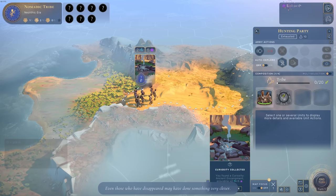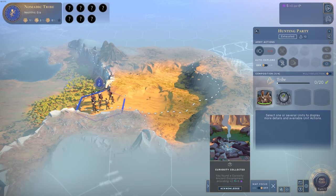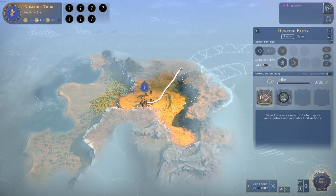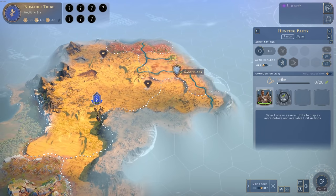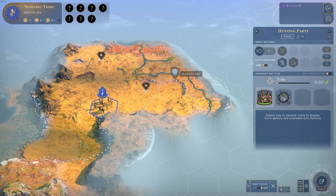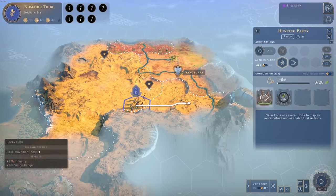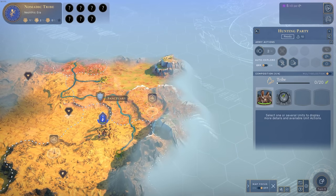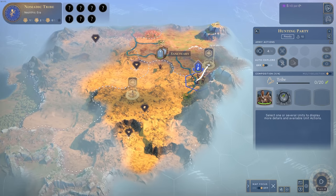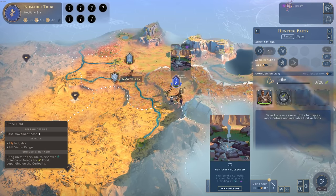Even the first science point reveals an ancient encampment we found. Our goal is to find a good spot for our first settlement and do that pretty quickly. Checking this area — it looks like an arid region. There is a sanctuary here, and porcelain two times, which gives me some stability and money. It looks like a beautiful handcrafted map. We continue finding another science point, and there's another sanctuary we can pillage.